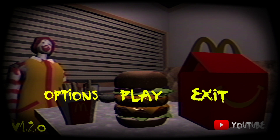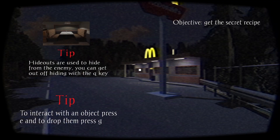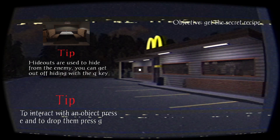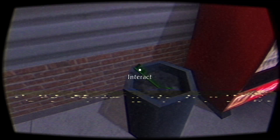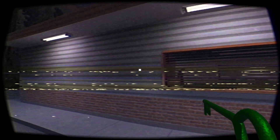Oh, is that it? Get the secret recipe - seems easy. I'm not so used to hiding from enemies. You can get out of hiding with a key. I gotta check my surroundings, observe the perimeter. I got a key - he's coming! Oh shit, is he coming outside? I heard the door open. Okay good, he can't see me - snuck right past him. There's an invisible wall there. Don't mind me, I'm just the homeless man out back.